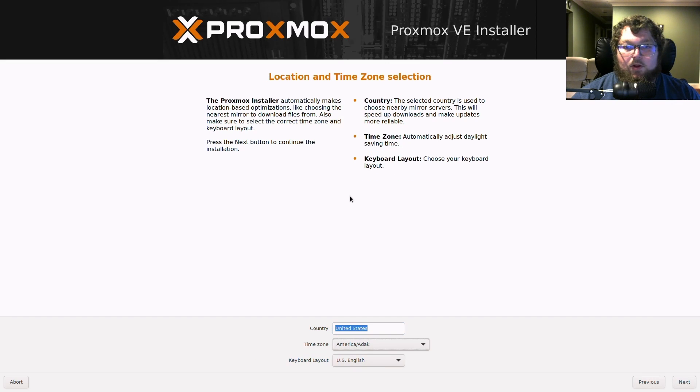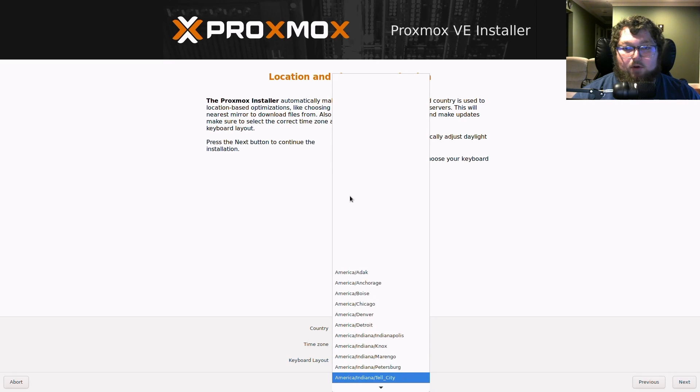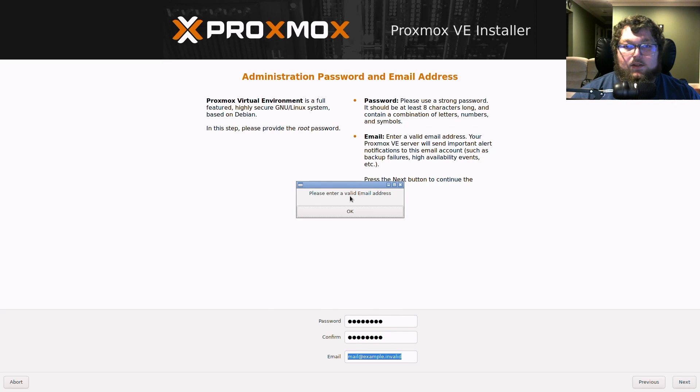Now we're just going to be setting our time zone — I'm pretty good with this, I'll set my location and use English, then hit Next. Now you're going to be setting your password — this is going to be your password to access your root account, so make sure you remember it. Then set an email address; it doesn't really get used for anything so you don't need to worry too much about it.